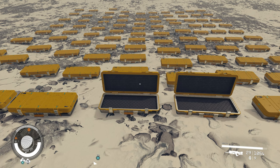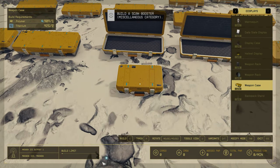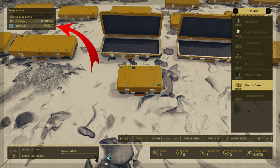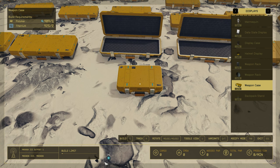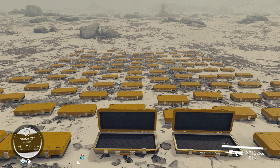Let's first head off to the place that we need to get the ingredients, because we do need to lay down weapon cases. These cases cost one polymer and two titanium. You can see up the top left corner I have plenty of both ingredients, but you may not. So let's head off to a particular place where you can get this stuff, and then I'll show you how to do this game glitch.